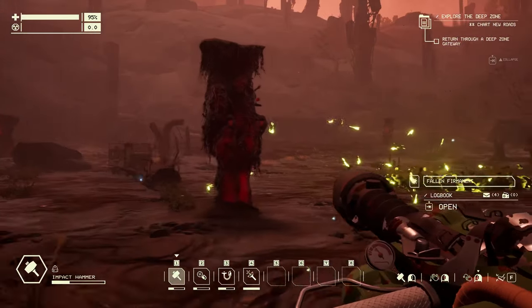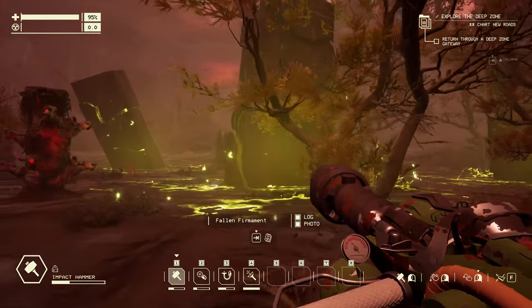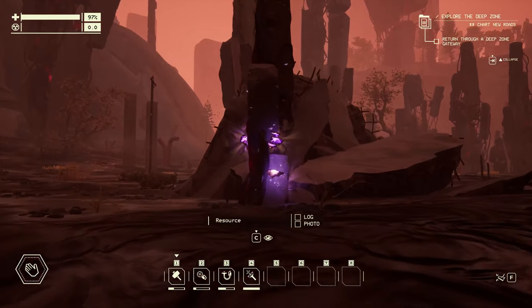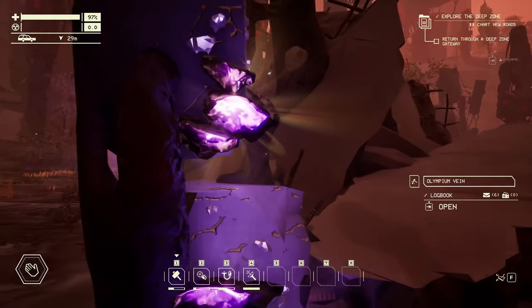New anomaly - Fallen Firmament. Whoa, a lot of things are falling around here. Are these Olympia fragments? Olympium vein - yes!